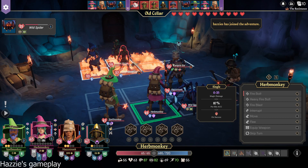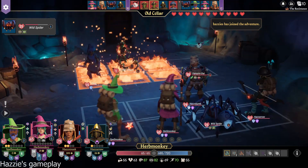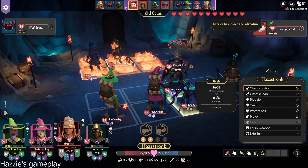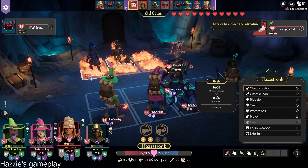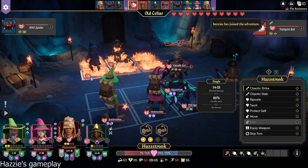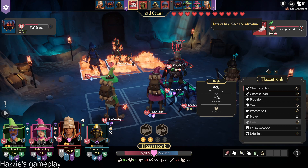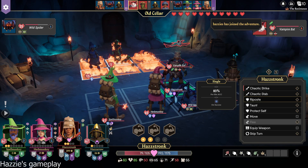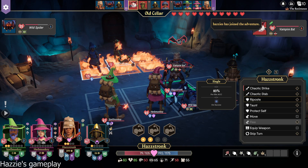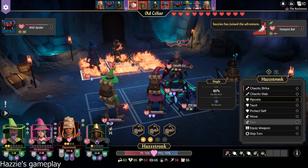All right. Fire blast, focused on her. There we go. The sniper should die to fire. The thief needs to go down, and the vampire bat has to get hit. You can't miss. So on this new one I have a chaotic strike. I've got a chaotic stab which breaks armor. I've got a riposte — on success, you get to attack those at a time. Hunt, protect self.